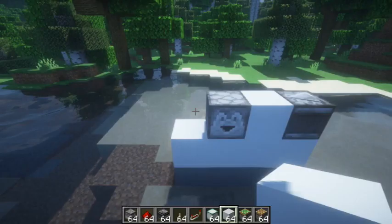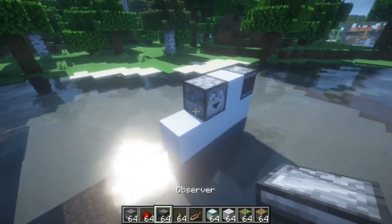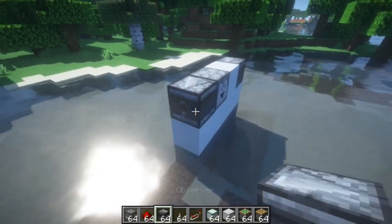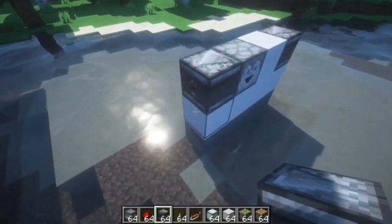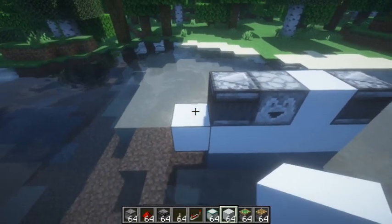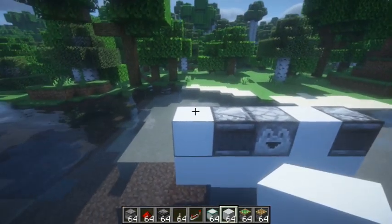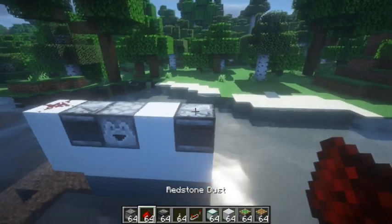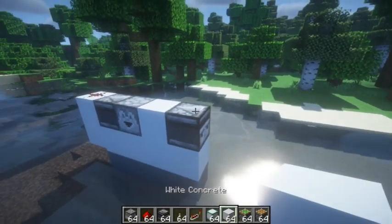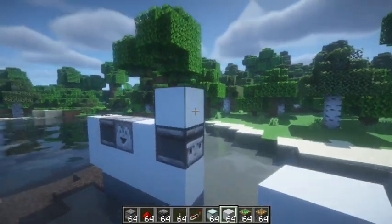First, you have an observer going into a block, then a dropper beside that. Then you have an observer pulling out and facing towards this block here, which is any block. Put some redstone dust on top of it, then you need a piston facing down to trigger that observer.